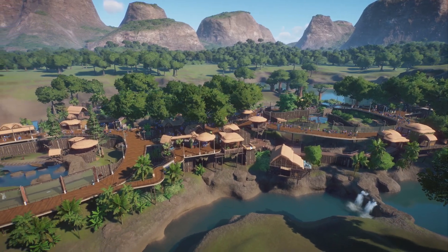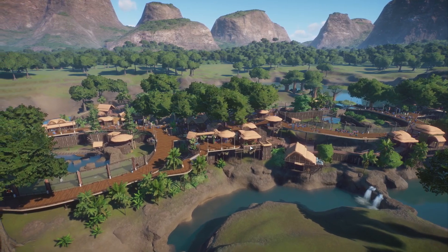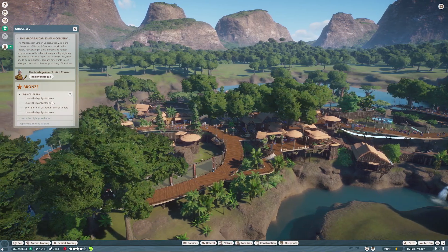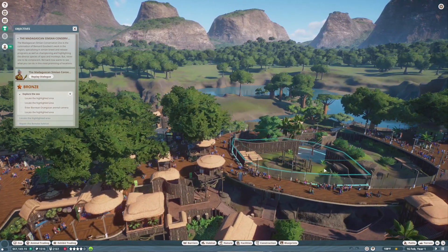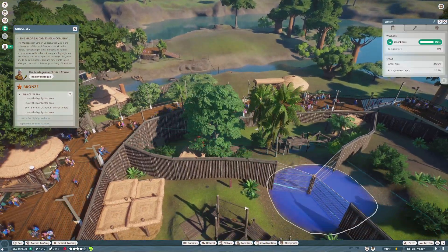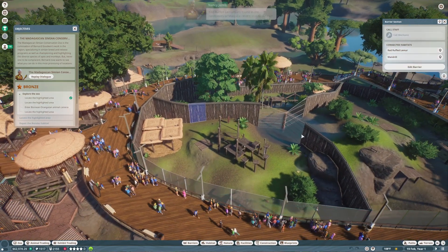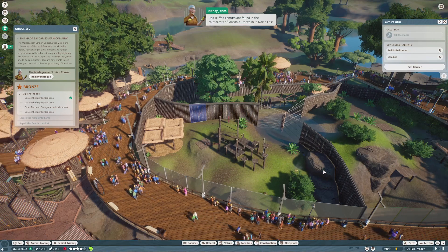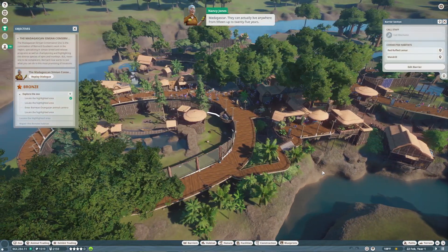This part is still going to be very tutorial-like, very similar to the previous campaign. They do get more complicated as time goes on, so hopefully this one won't be quite as much of a tutorial. Red ruffed lemurs are found in the rainforests of Masoala — that's in northeast Madagascar. They can actually live anywhere from 15 up to 25 years.